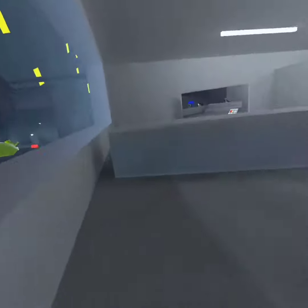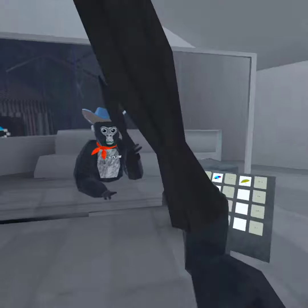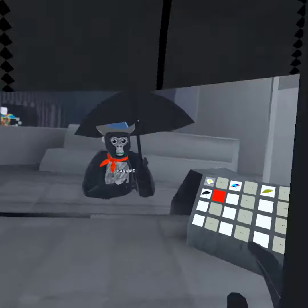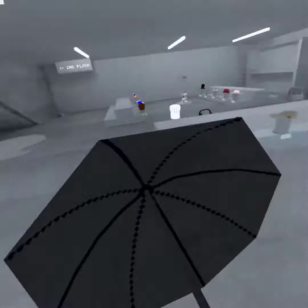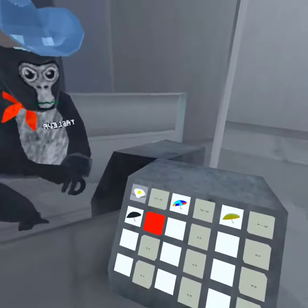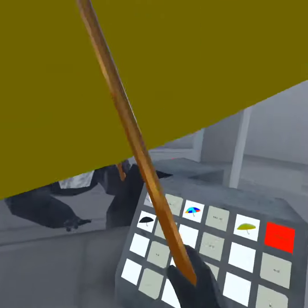The cool thing about these is that if you have the umbrella, it looks like this, but if you press trigger, it opens it. So you can have it open while you run around, or you can have it closed. This is just super cool. This one costs $5,000, this one costs $5,000, and this one costs $6,000.